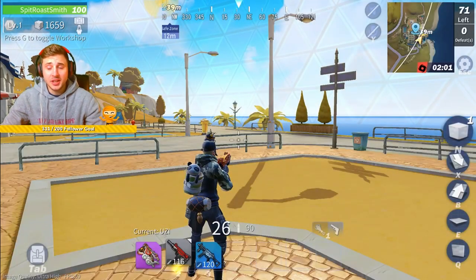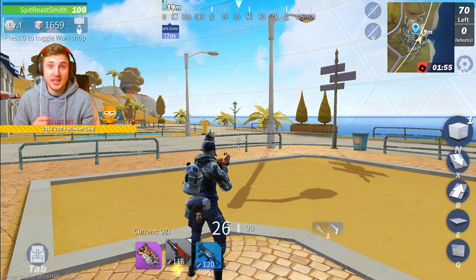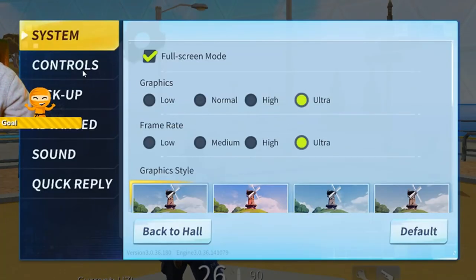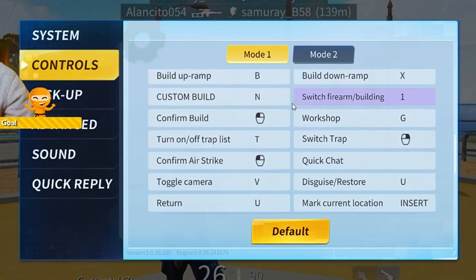Literally all you need to do is as simple as this: set your Destructor to toggle instead of switch. So if you go to the menu, settings, controls, all you need to do is go down — I don't know why I didn't figure this out ages ago when I first started playing the game, because I've always had mine on toggle anyway.